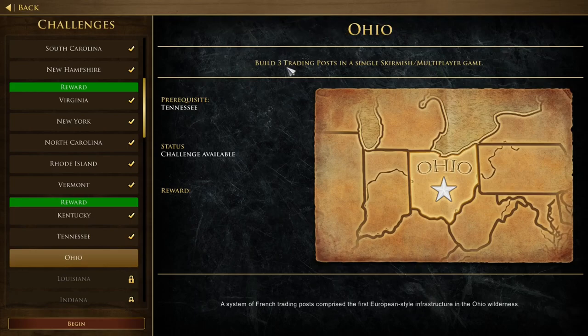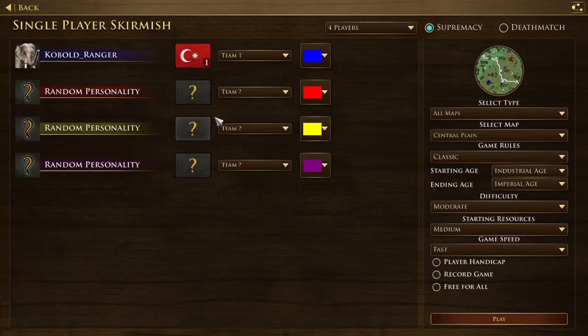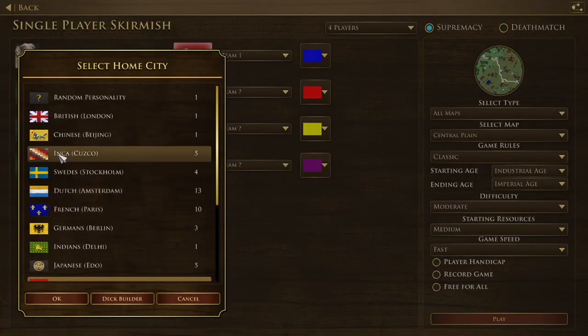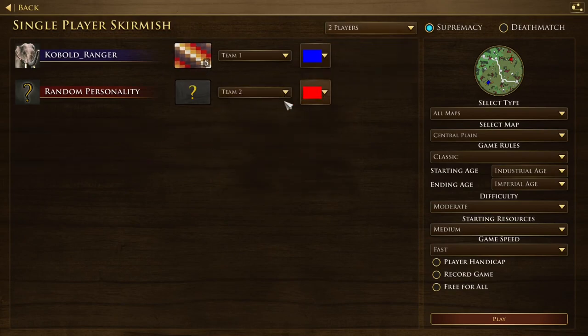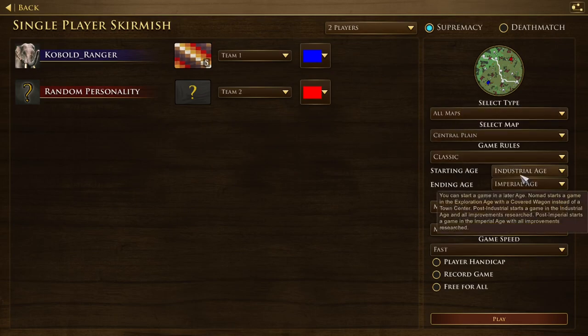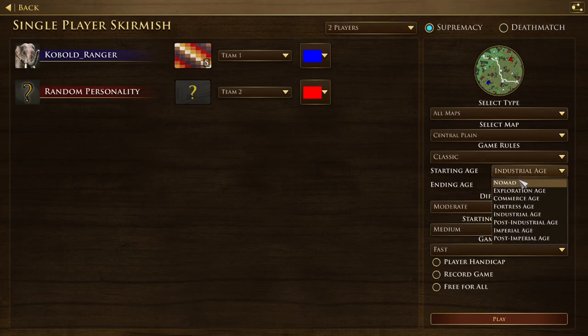Next one is Ohio: build three train posts in a single skirmish multiplayer game. For this one it's pretty simple — just take Inca because they have a three train post shipment in age 2. The number of players you play against doesn't really matter. For the starting age, just make sure you put it at post imperial so you can actually send the card.